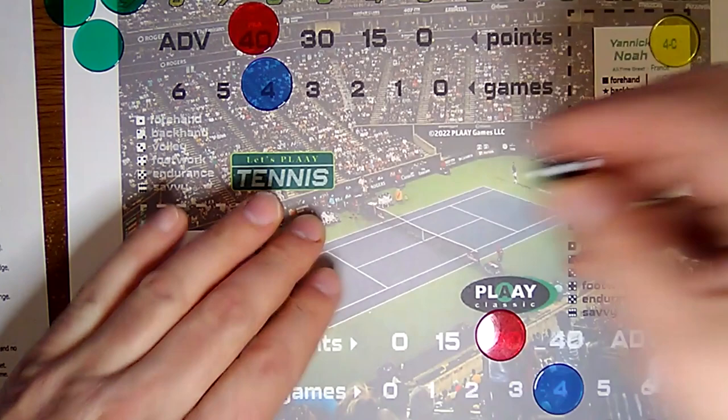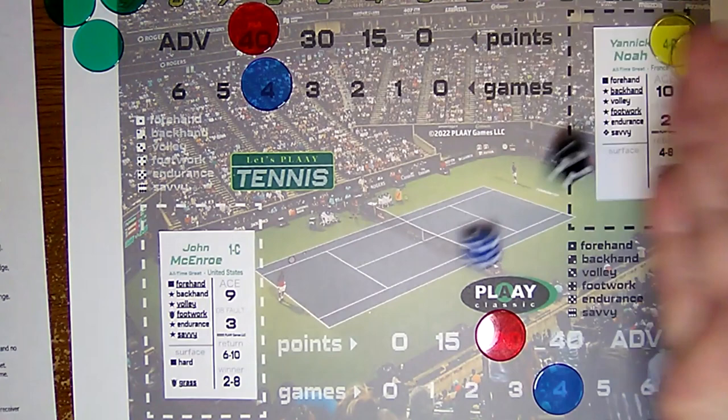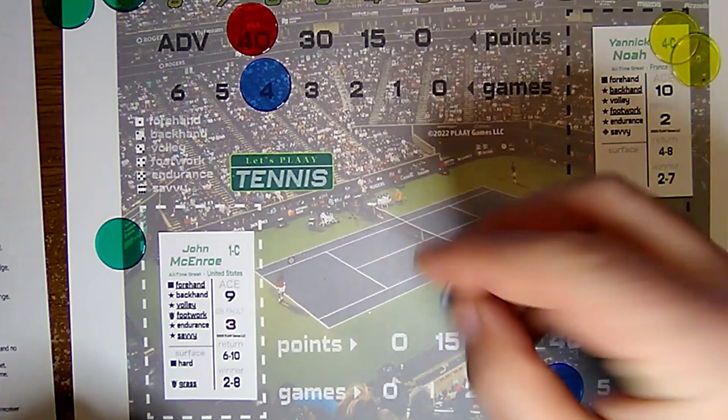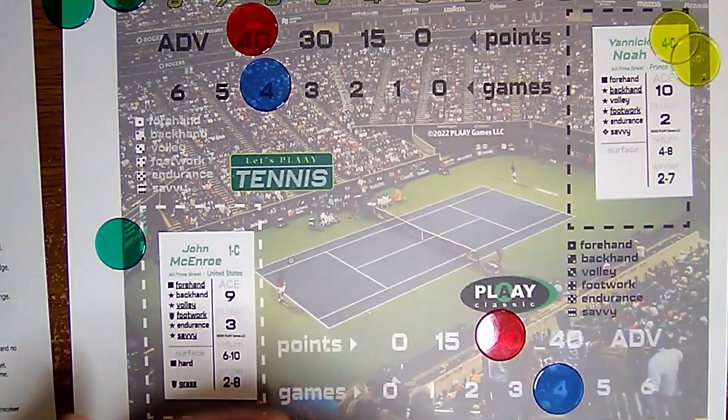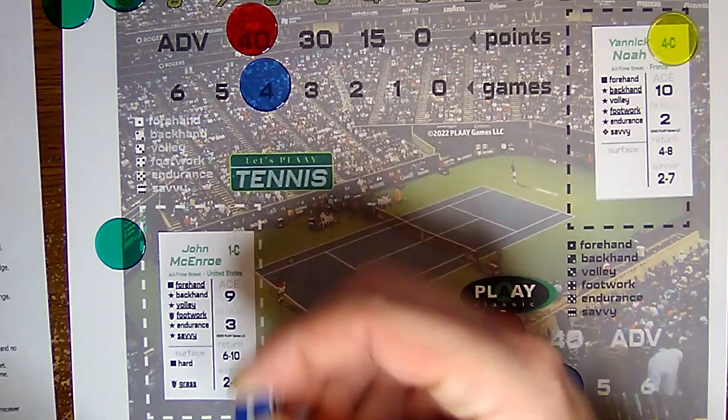Noah for the winning shot, rolls a seven — has a forehand, does have it, gets the chip. McEnroe returns with a seven — has endurance, does have it. Yannick for the win, can't use the chip. He can return it with a six — does. McEnroe can't use chip for winner. He rolls doubles — does return, knocks down one. Noah for chip winning shot, two through six — rolls a five and he wins the match. He goes up five games to four.